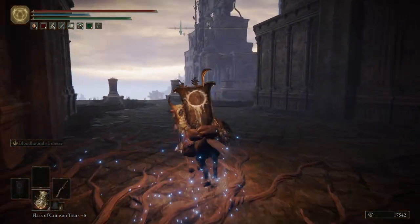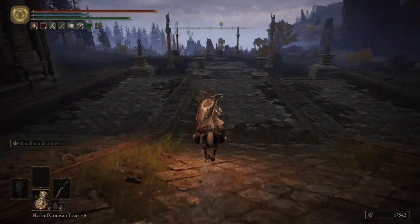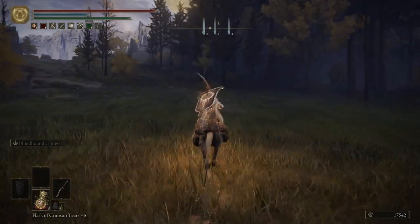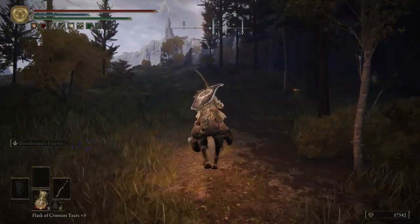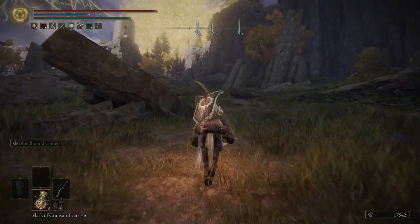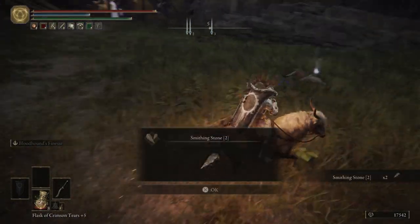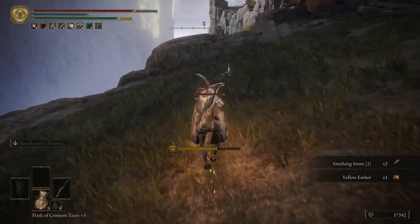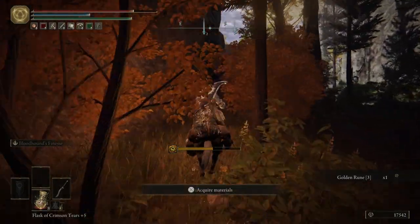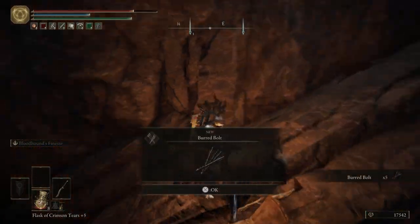Let's hop back on Torrent and ride up top here. Now, this eye — this frenzied eye — is going to have the madness meter build up for us, so try to get through here as fast as you can. There are three items that we're going to grab pretty quickly: some smithing stones, a yellow ember, and golden ruin three. If you stay close to the edge of this cliff, it cannot see you — you'll be just fine. Take that, pick that up there.